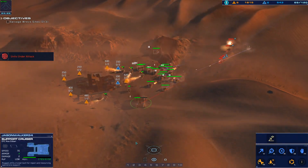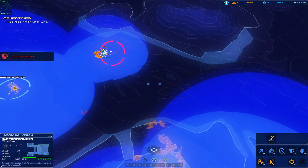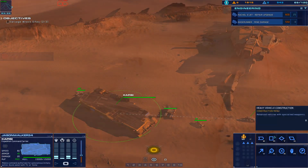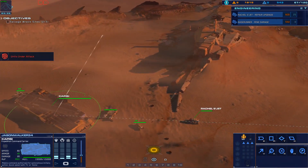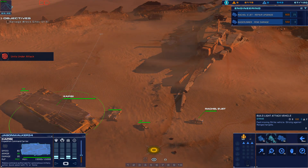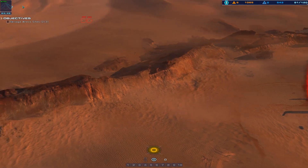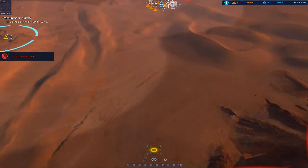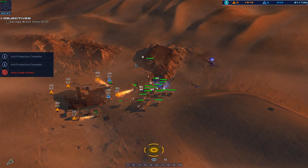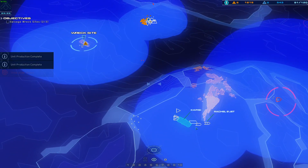Armored vehicle is taking fire. A railgun is taking effective fire. Alert — railgun lost. A turret is under fire. I need to get in the car. Light attack vehicle online.